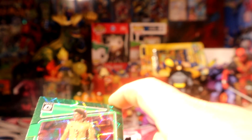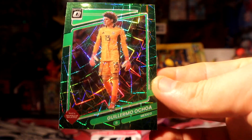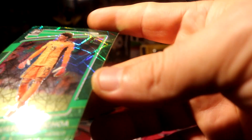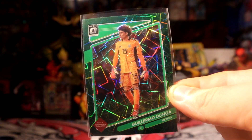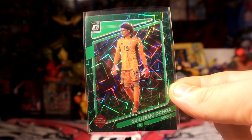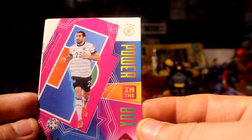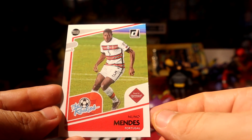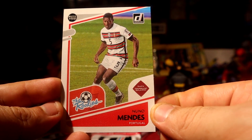Ochoa green laser — yeah, green laser, pretty nice. I'll definitely take that. The power in the box — Kimmich for Germany. And Mendes rookie for Portugal. Alright, that was pack number one.